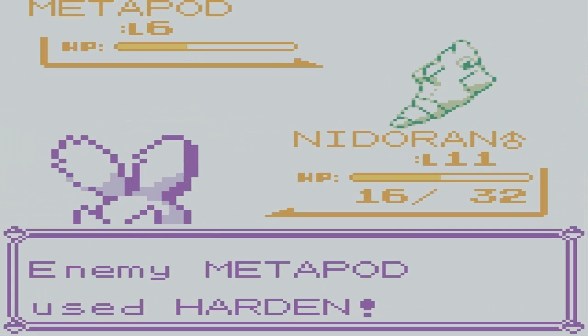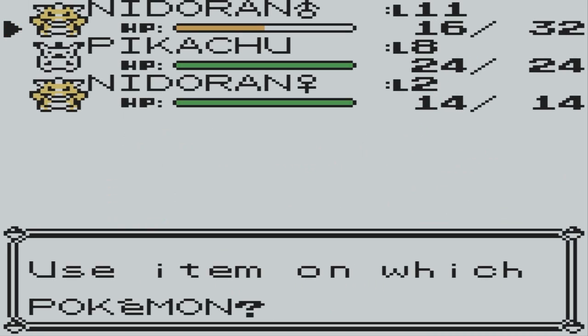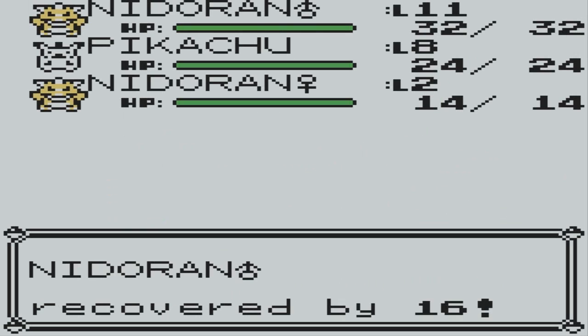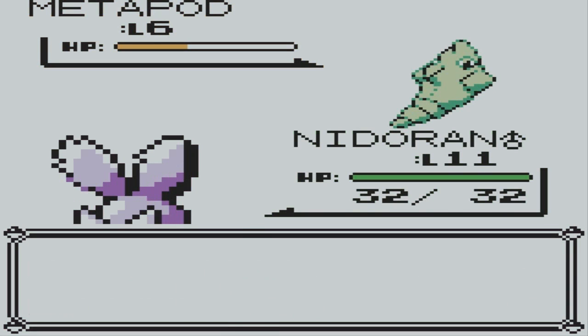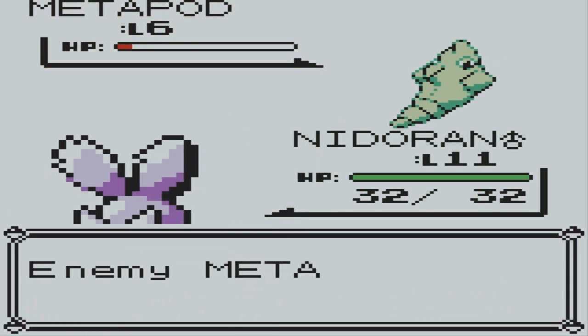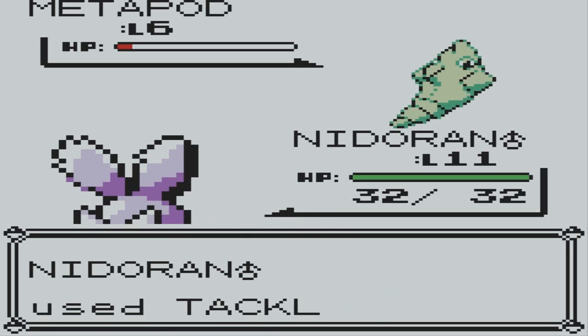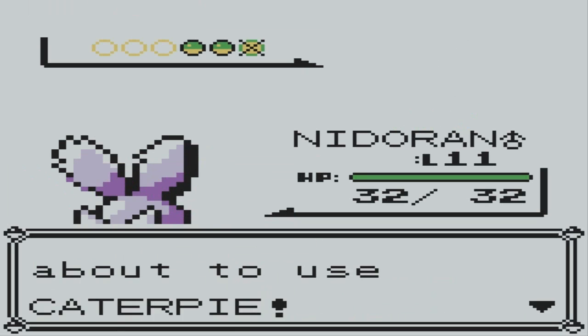Whoa! Let's just give my Nidoran the potion for the next Pokemon. Horn attack — this should pretty much cut it. No. Tackle — I won't use Horn Attack on this anymore. Bam, there we go! Experience points — nice.